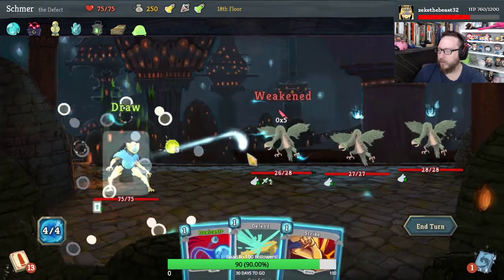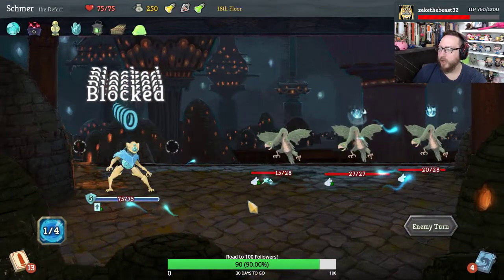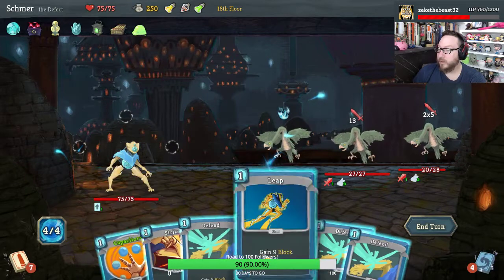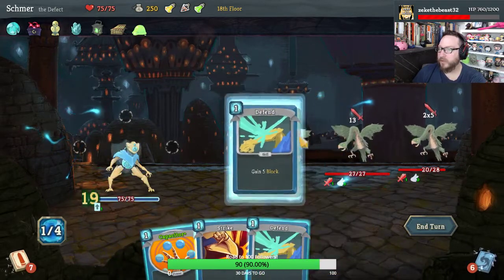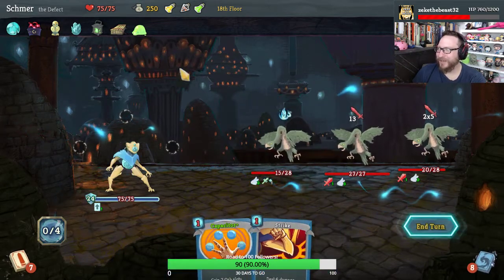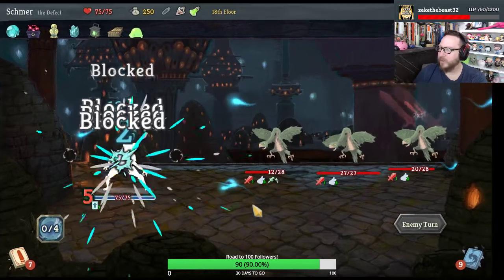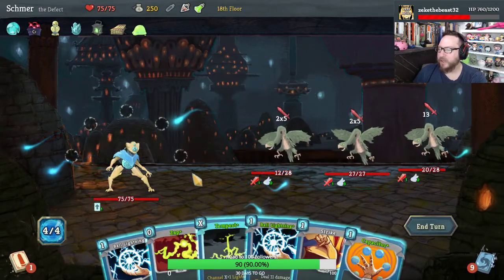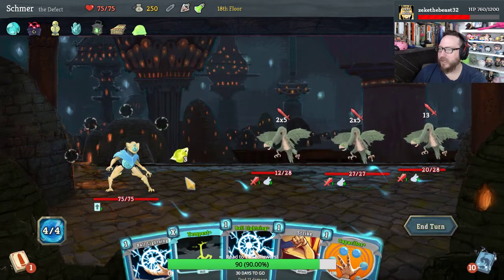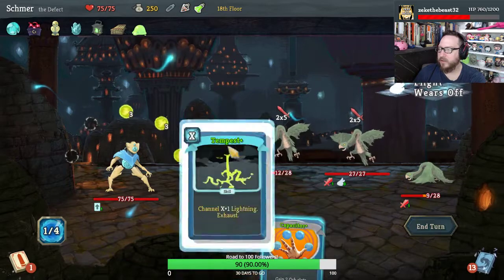You're weak. We can actually play everything, which is pretty nice. Would have been nice to get some card draw perhaps. Leap, Defend, Defend, Defend. We are taking no damage — I think I'm going to drink this energy potion to get my Capacitors going, because Mummified Hand would be amazing on this character. Free Zap. We can knock one out of the sky — let's do this, and then Tempest and see what happens.